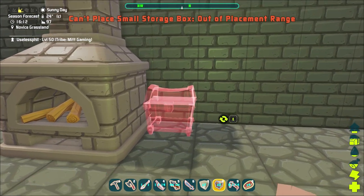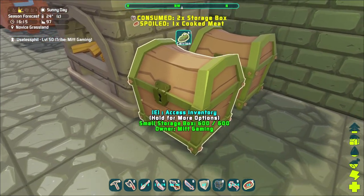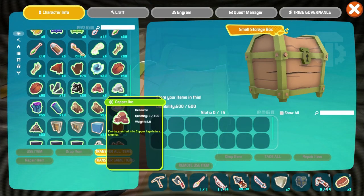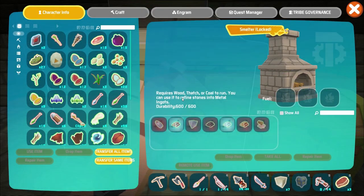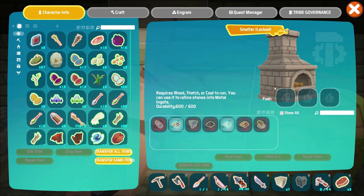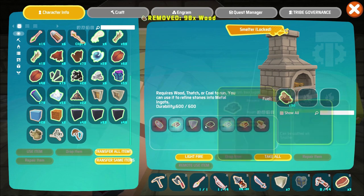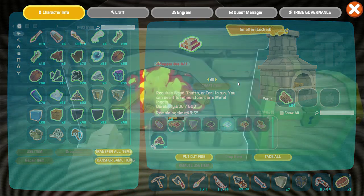Tip number seven is to place storage boxes next to crafting stations. In this example I've placed a couple of small storage bins next to a smelter, and the smelter will draw from them automatically. I'll place some copper ore and some wood into the storage box, and at the smelter I can now craft copper ingots. Do be aware that fuel will not be drawn from the storage boxes — you'll have to manually place wood into the smelter to fire it up. This works not only for smelters but for workbenches and pretty much anything you craft with.